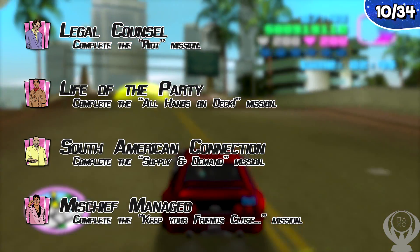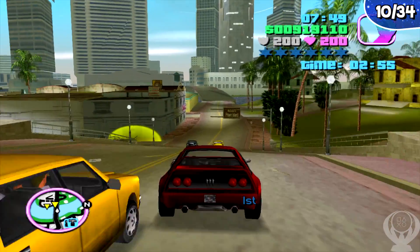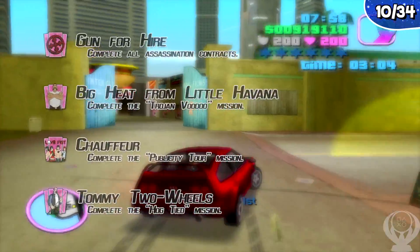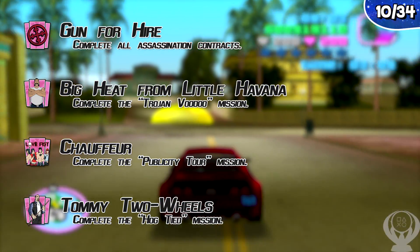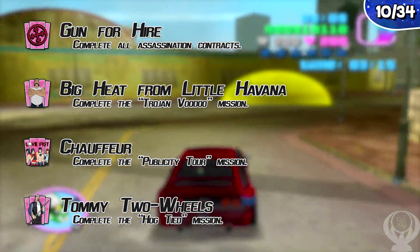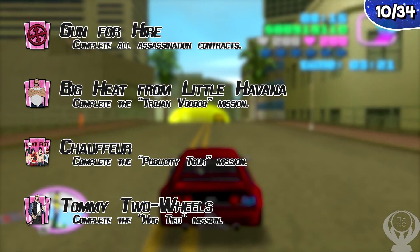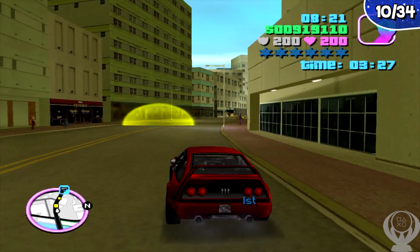In addition to main missions — shown as giant letters on the map — there are side missions represented by smaller symbols around the map. There are four trophies related to these side missions: Gun for Hire, which is to complete all assassination contracts; Big Heat from Little Havana, to complete the Trojan Voodoo mission; Chauffeur, to complete the Plebiscite Tour mission; and Tommy Two Wheels, to complete the Hogtie mission. You'll earn the last three when finishing the final mission for each side character. They are not missable.